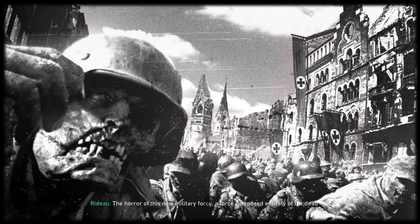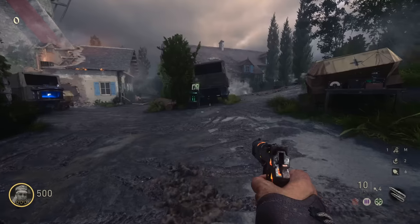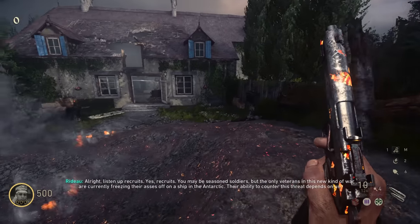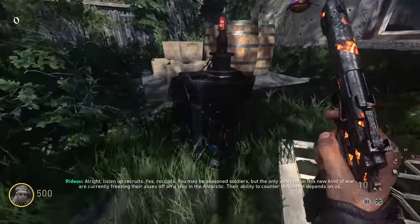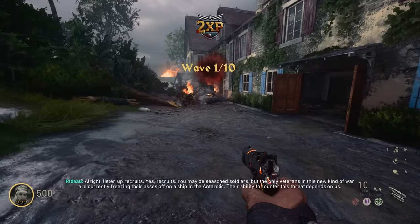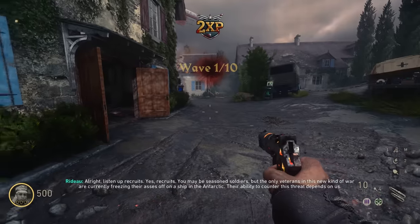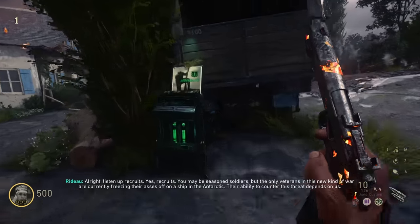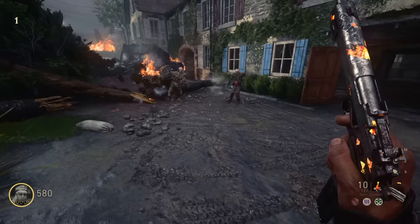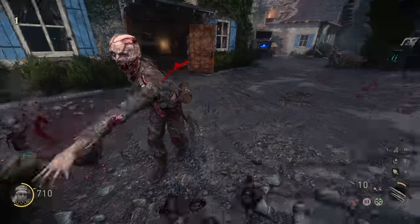My footage somehow managed to freeze on round 13 - just brilliant. But this is called the Tortured Path - it was DLC 3. Apparently it was three different maps released as survival maps afterwards, but it's a different kind of Zombies experience. Wave 1 out of 10 - so you have a fixed amount of waves and just have to survive. I prefer this to the Outbreak kind of thing from Cold War, but it is a bit strange to say the least.